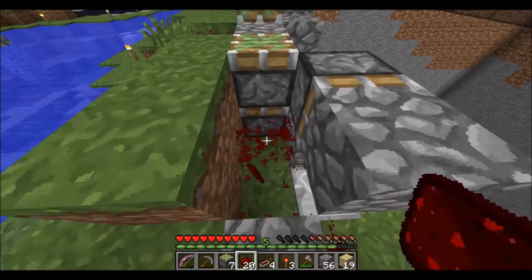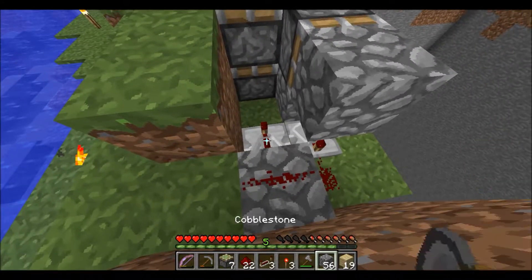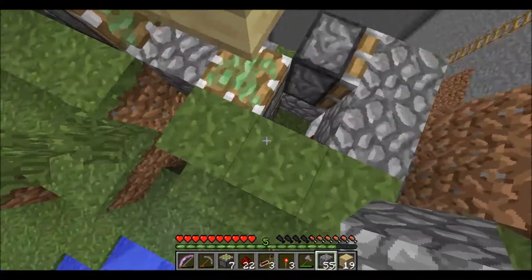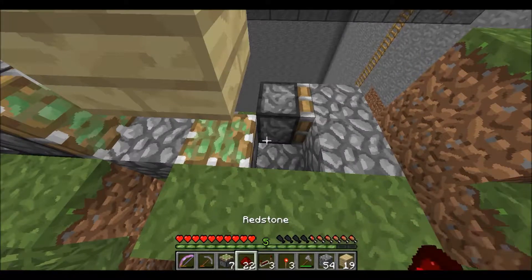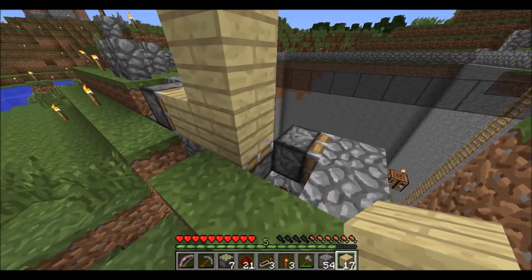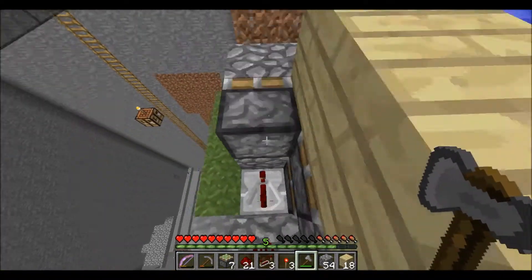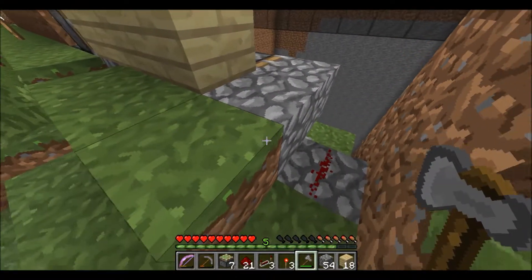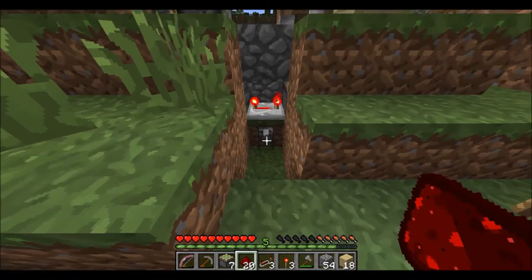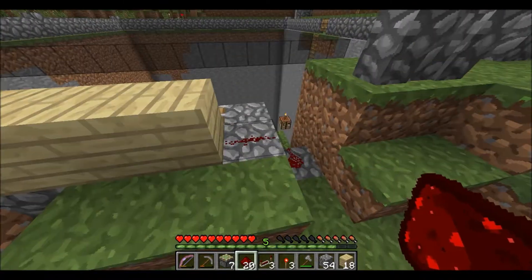I'm missing a component. I need this on the third delay, fourth delay — block on top of it. Block on top, block there, redstone dust here, floor block here. Get rid of these two. Redstone dust — let's try it. Yes! Okay, good, good, good. I'm not sure if that redstone dust is needed. Let's go ahead and try it without it. It's been a while since I've done anything redstone-y. Yes it is — okay. That's fine, I can find a way to cover that up, no problem.